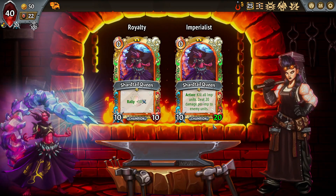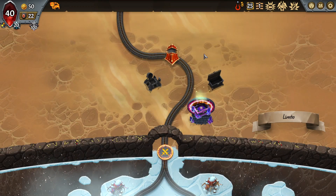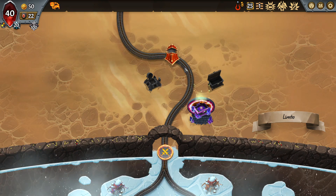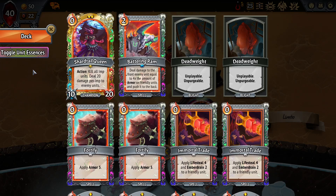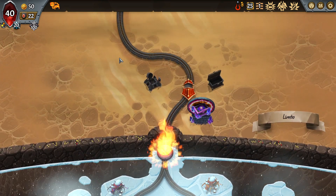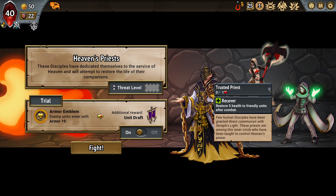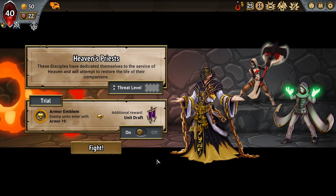We don't even see the modded path, so we are playing Imperialist with only the Implings. I might consider changing Royalty a little bit — I think it's bad enough that it needs to hit more than once; there may be some changes in the pipeline. I have no backline except for Shardtail Queen, which is spooky. I cannot take this Horde — it would kill me. We skip and go zero-zero into the first combat, which is a Unit Trial, and I feel great about taking it.